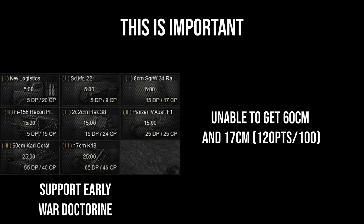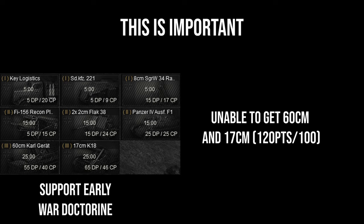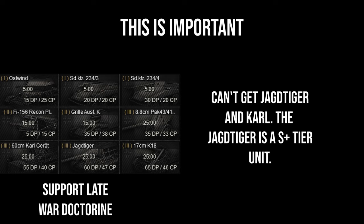Unlike single player, in multiplayer there is a whole other calculation that must be considered when using units that fall into the doctrine pools. You are only allotted 100 doctrine points, or DP, per game — this is the most precious resource because you cannot replenish it. In all the multiplayer games I have played, 100 seems to be the standard. The Carl Gerät costs 55 DP points, or slightly over half of your points. This unit can only be purchased 25 minutes into the game, so you have to make sure you do not spend more than 45 DP points by the 25-minute mark, or you will not have enough points to purchase it.